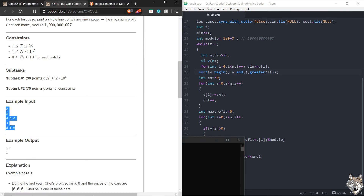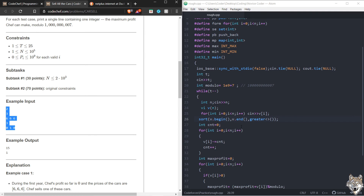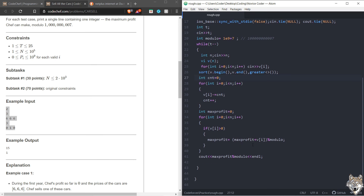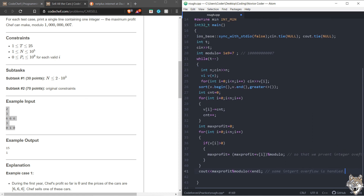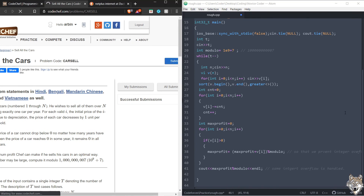Let me run the code. The output is 15 and 1 — that's correct. The code is working. I'll try to optimize, but I don't think there's anything to change. We have used the modulus to prevent integer overflow when the value exceeds 10 digits. Let me submit this code and see if I get it right.